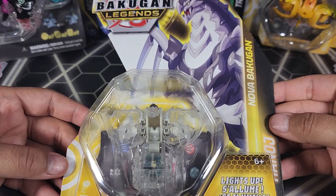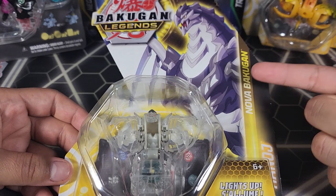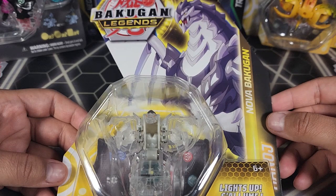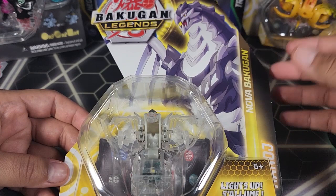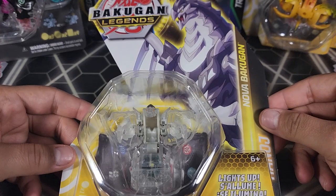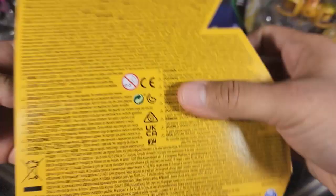This Bakugan is actually a very cool one because I think this is supposed to be the antagonist — the big bad Bakugan in Bakugan Legends. That's pretty cool already, that he's super important in the anime even though I don't watch it. The Bakugan itself does look really cool. It is a Nova Bakugan so it will light up. We'll take a look at that once we open it up. Here's the back of it — we do have a character card and a gate card only, no Bakugan cores sadly.